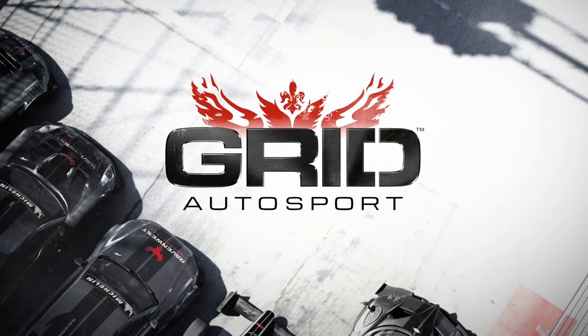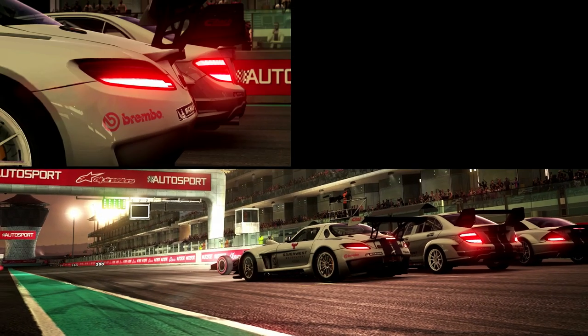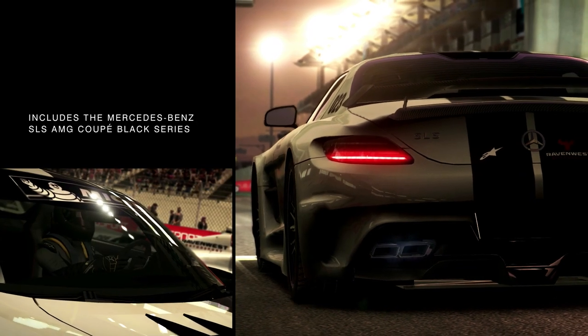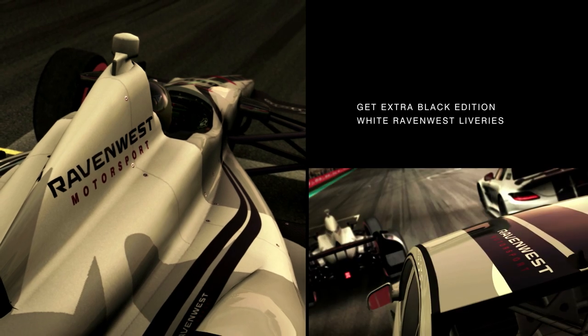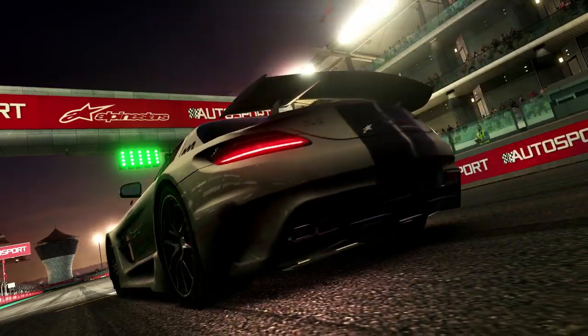So tell us about the different disciplines, because Grid's not just about one specific type of car — it's about a lot of different things. We've got five disciplines in total. Starting with Touring Cars, you get all the way up from low level British Touring Car spec up to the V8 Supercars — production cars modified for racing, drivers not afraid to share a bit of paint on the track. Then you go into endurance racing, with the likes of the Lola LMP cars — really powerful, driving long distances around tracks like Spa and Hockenheim.